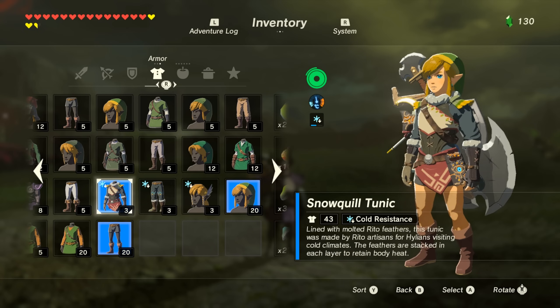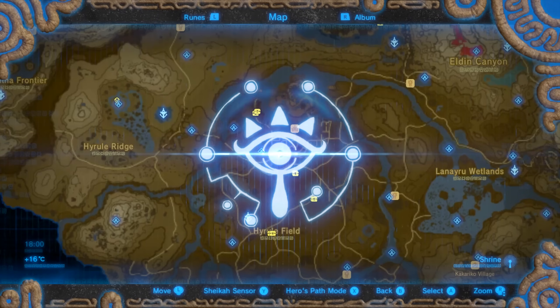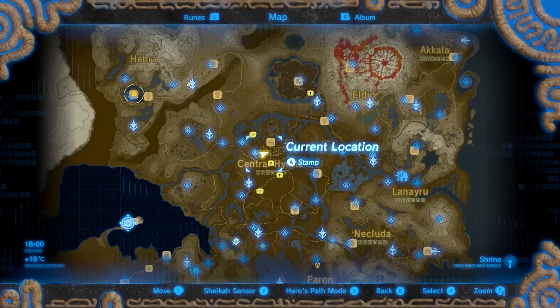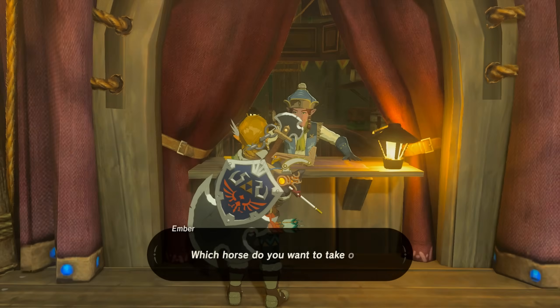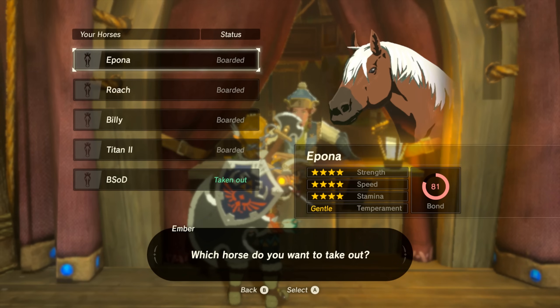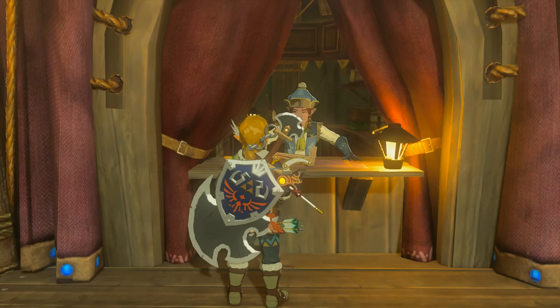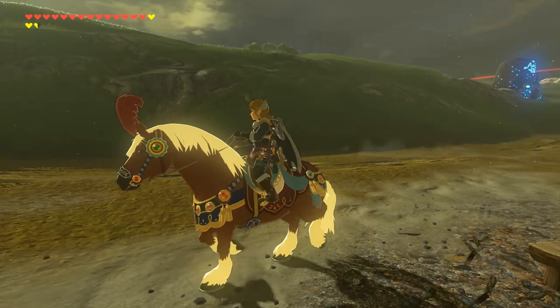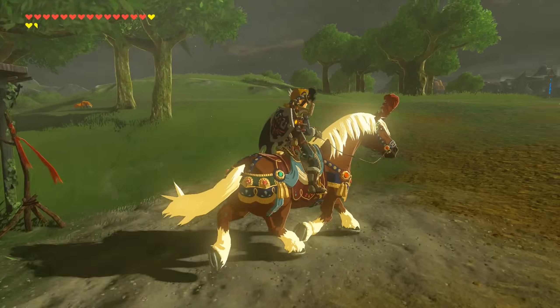Let's now equip the snow quill outfit to show you that the dyeing also worked. Let's now fast travel to one of the stables to show that we now have Epona as our main horse. As you can see, Epona — the 4-star strength, speed, and stamina horse — has been added to our stable instead of our previous horse. We can also see that the saddle and bridle that I selected were correctly imported into our game.